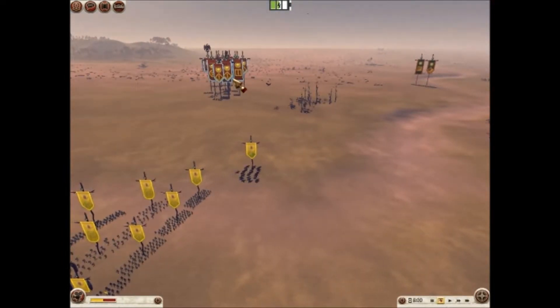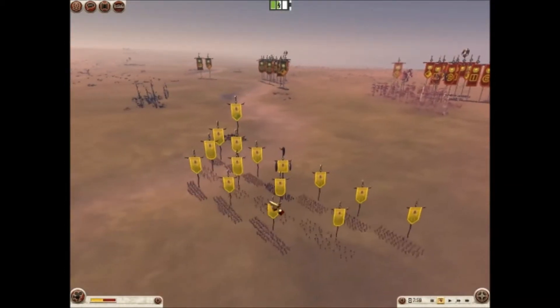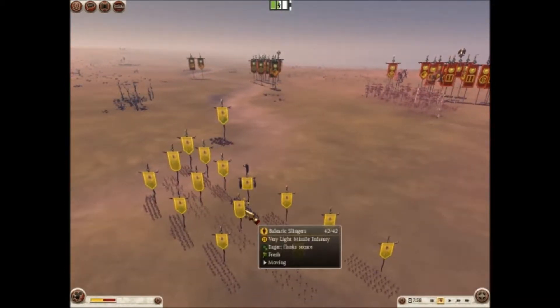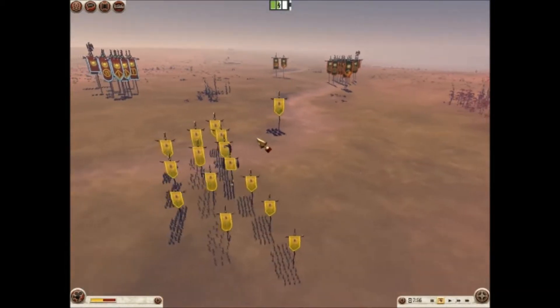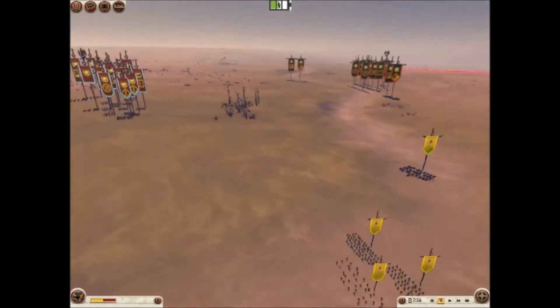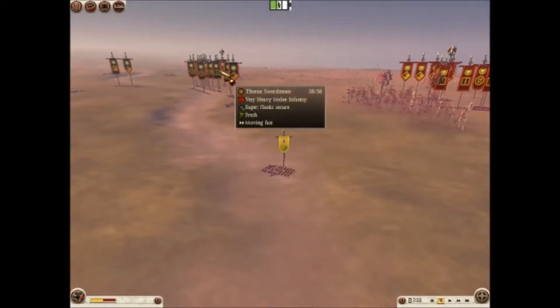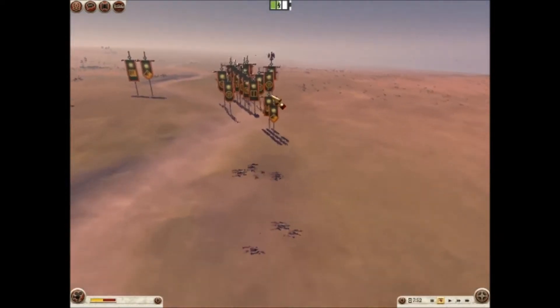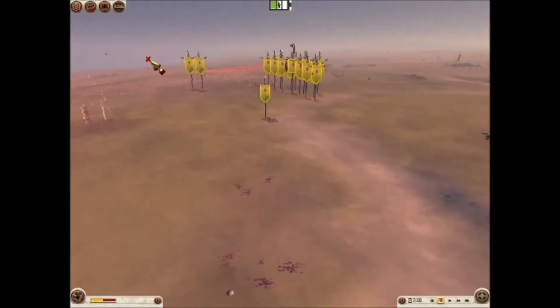This battle is a 2v2 large funds battle. I have chosen the Lusitani — excuse me if I'm pronouncing that wrong. My ally has brought in a Roman army. I will be facing off against a Roman army, and we also have a Macedonian opponent who is facing off against my Roman ally.